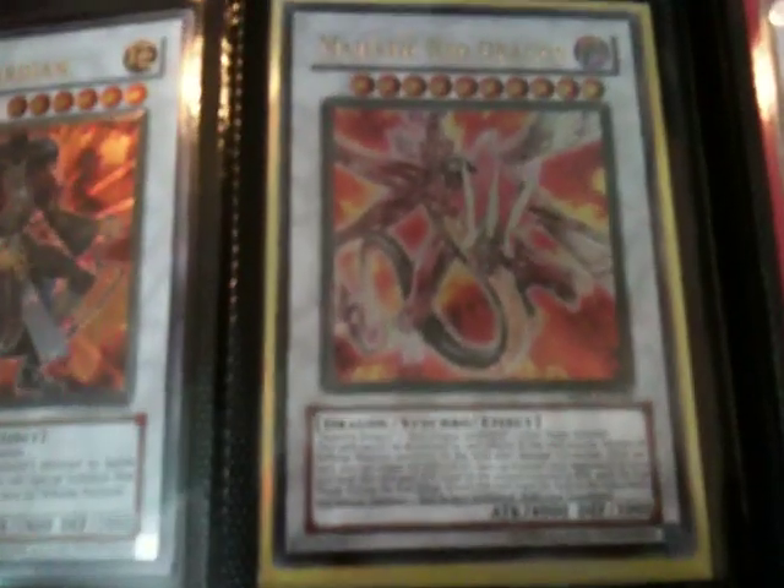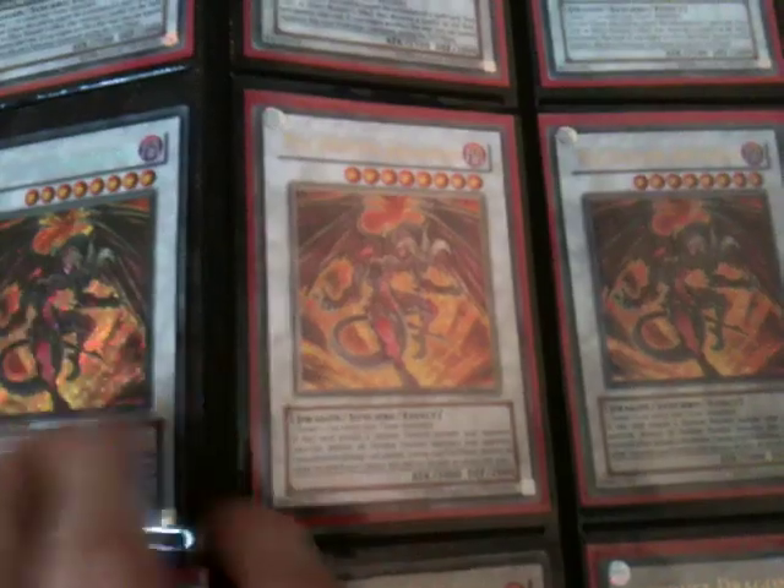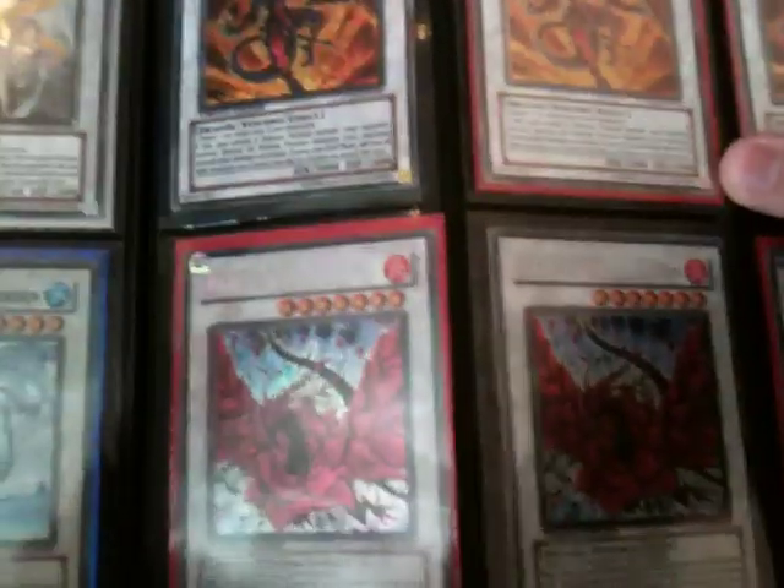Onto my Synchrons: Majestic Star, Goyo, Red Dragon, Majestic Red Ultimate Rare, Ancient Sacred, Avenged Knight, another Ancient Sacred, two Gashiliadons and a Gyanite, three Stardusts in Tin Rare, Ultimate and Ultra. The same for Red Dragon — Tin, Ultimate and Ultra. Another Ultra Stardust, two Secret Black Rose — everything here is for trade.